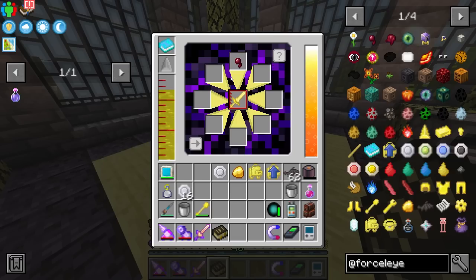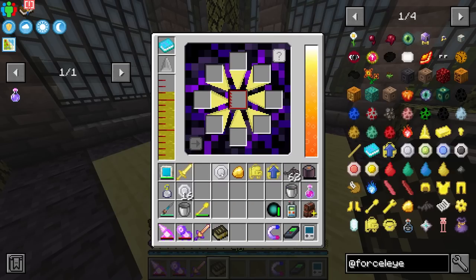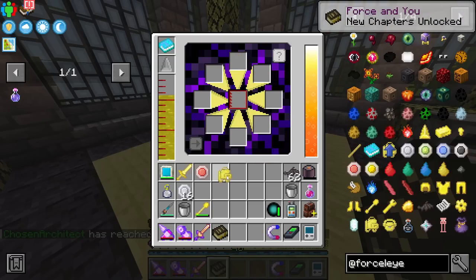Tier four infusions are pretty straightforward. A spider eye gives bane of arthropods, then there's an upgrade core that creates a heat core. And of course another force pack upgrade on this tier. That's everything leading us into tier five.